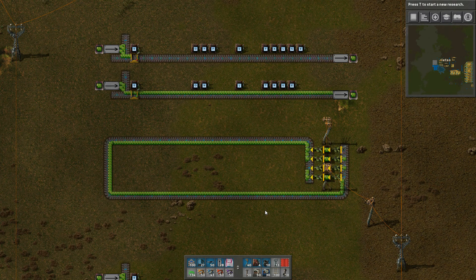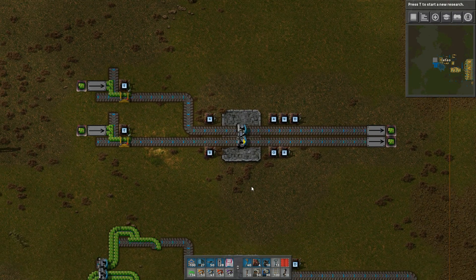For the purposes of this video though, I'm still going to use loaders and infinity chests just to minimize the clutter, keep things simple, and frankly keep it easier for me to build. So now let's look at some examples of circuit components that we can build.